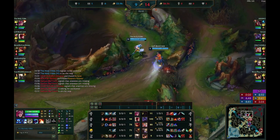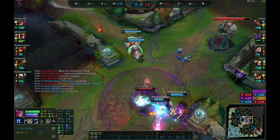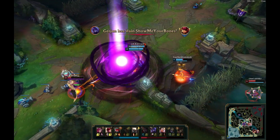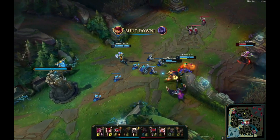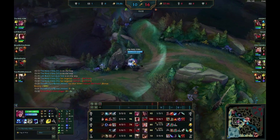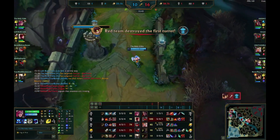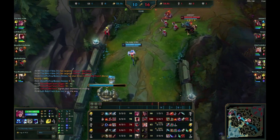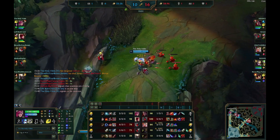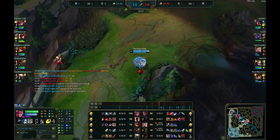Here I ping to go for the Belveth with Lee Sin, just because she should be on the top side of the map. But what ends up happening is Lee Sin kicks her away unfortunately, and he still gets the kill somehow. Successful-ish roam — we didn't lose anything from it. And realistically Lee Sin would be able to push here and then go to the right side of the map with no downside.